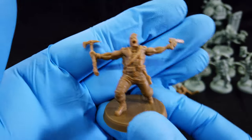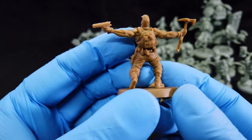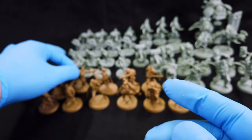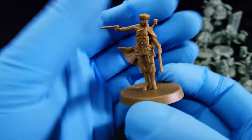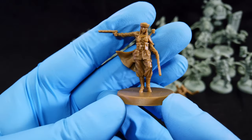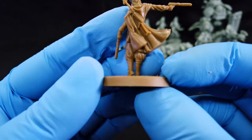Björn — the crazy bastard — looks nice. Then we get Irena. She's a little bit bent, I think, but nothing a little hot water won't fix. Looks okay.